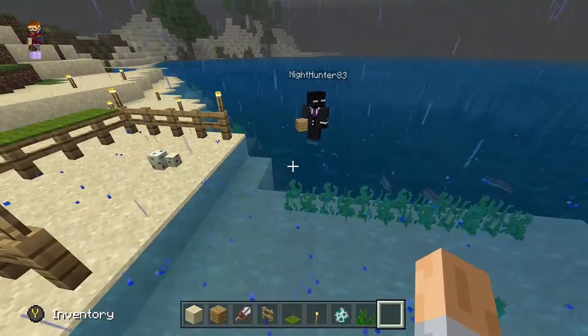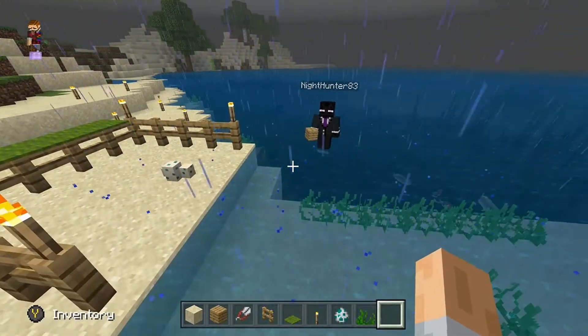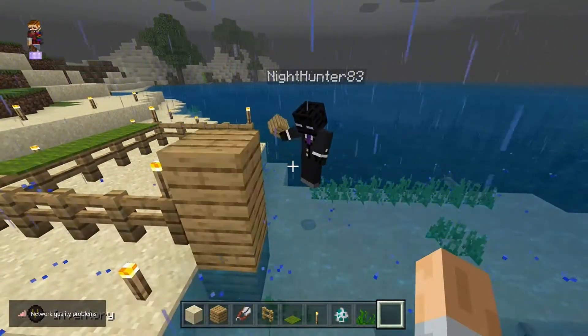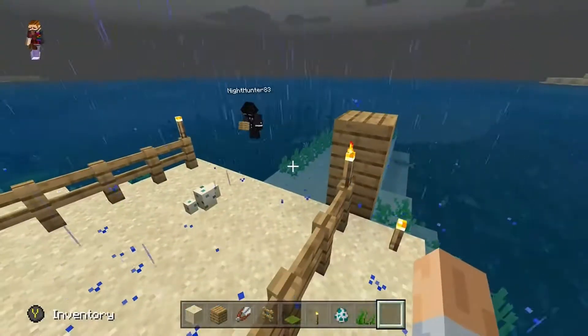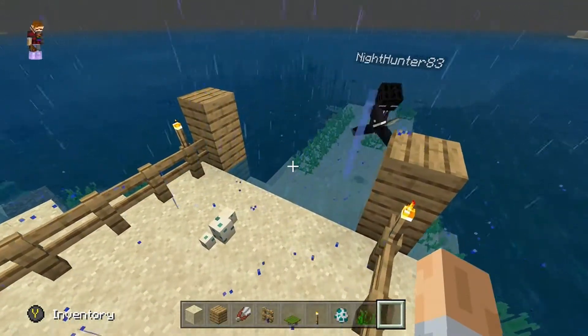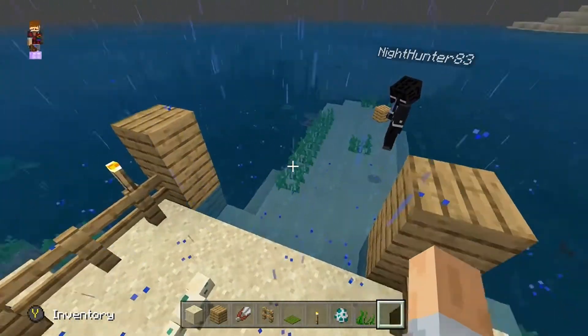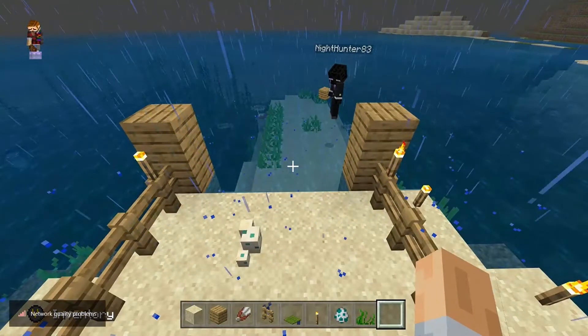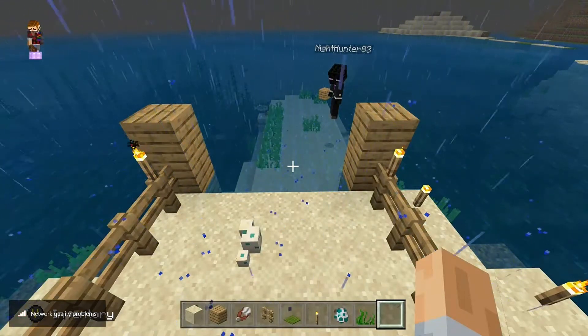The rest of the farm is actually pretty simple to build. You can use whatever material you want, but you're going to need some hoppers, a chest, some glass, some wood, signs, trap doors, and some other things — there's quite a bit.